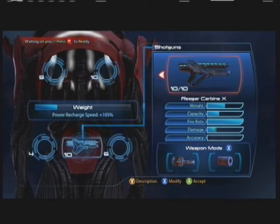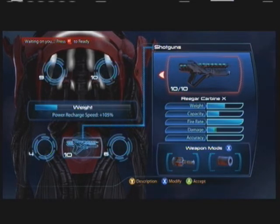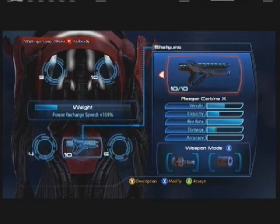It does headshot damage, and on enemies with hard-to-hit heads — like some of the Reaper enemies and Geth — you can just kind of spray in the area and you're going to get some headshot damage. Basically this gun has everything under the sun. If you put on the shredder mod, it will penetrate through objects. It shreds Pyros when you have the shredder mod and makes very, very short work of Guardians without having to aim for the mail slot.